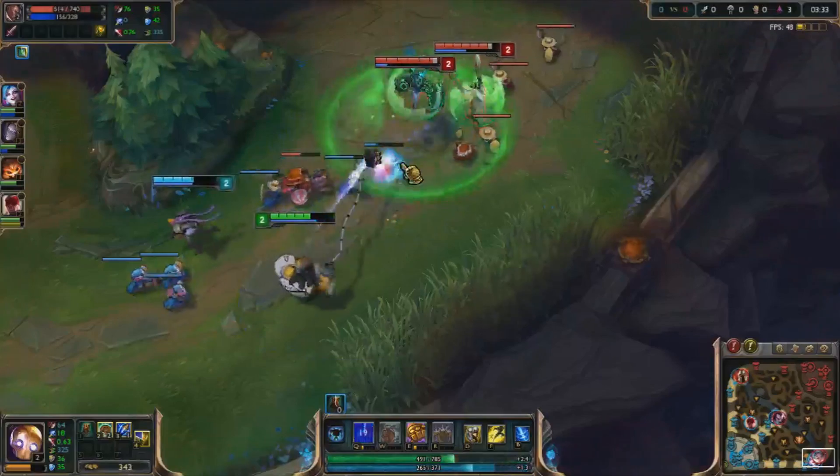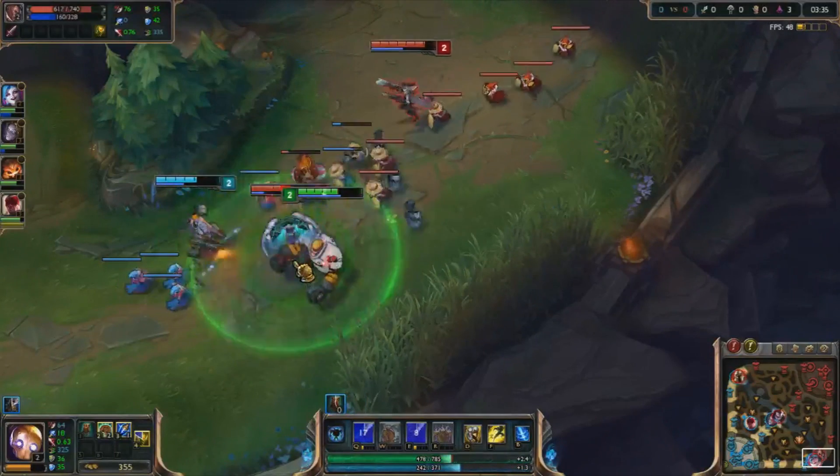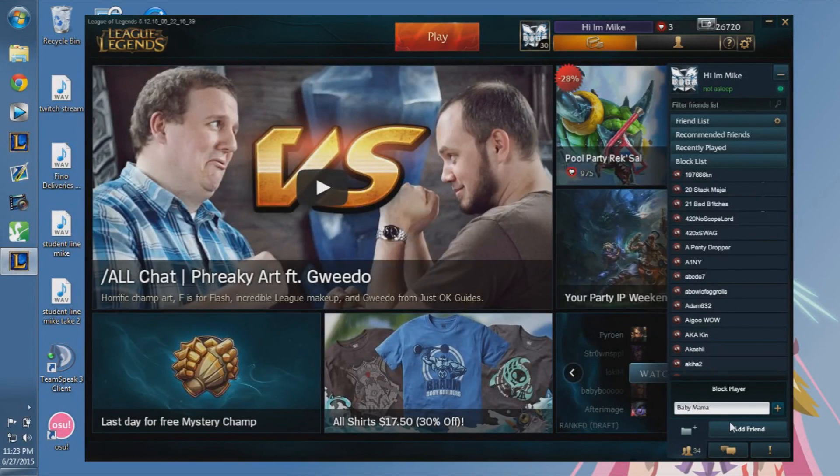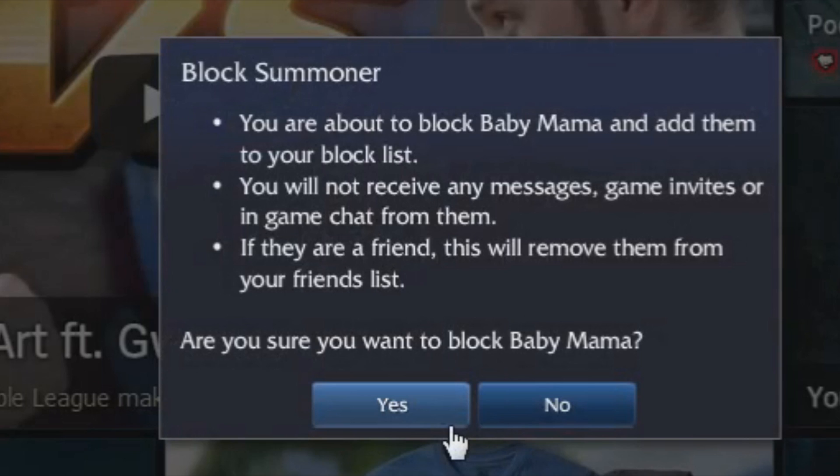Blitzcrank's E is Power Fist. His next attack deals double the damage and knocks up the enemy target. Make sure to block the target before the game ends, so you don't end up paying child support. I'm not sure, daddy!